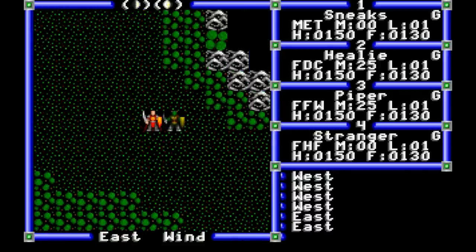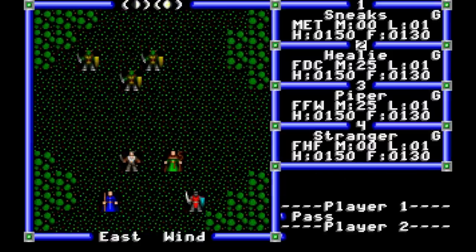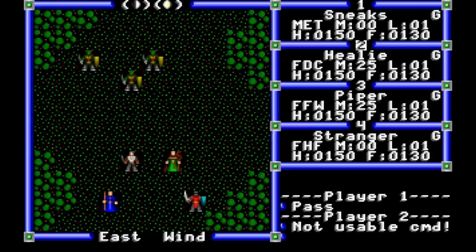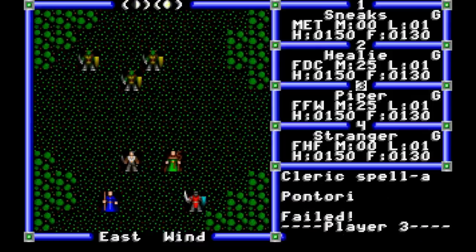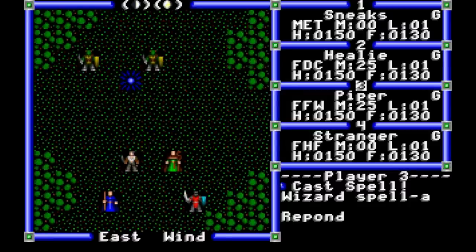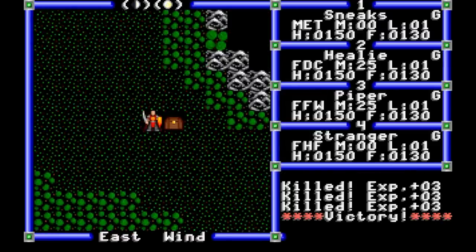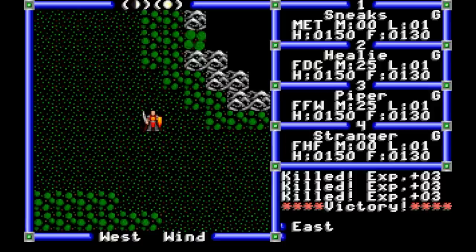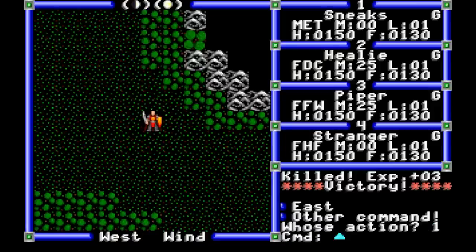Ultima 3's combat system is a huge leap forward. Encountering an enemy takes us to a turn-based tactical battle screen where we can issue commands to our characters one by one. A wizard ends this fight as soon as his turn comes up with the Rapond spell — Rapel on the Nintendo version — which has a 50% chance to instantly kill orcs, goblins, and trolls. Between it and the cleric's Pontori spell, doing the same for skeletons, zombies, and ghouls, a lot of these early fights are going to go fast.